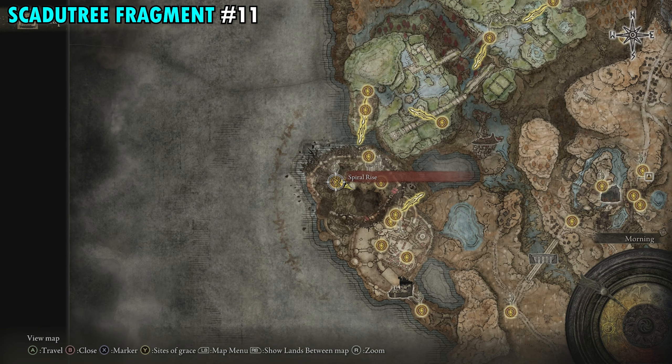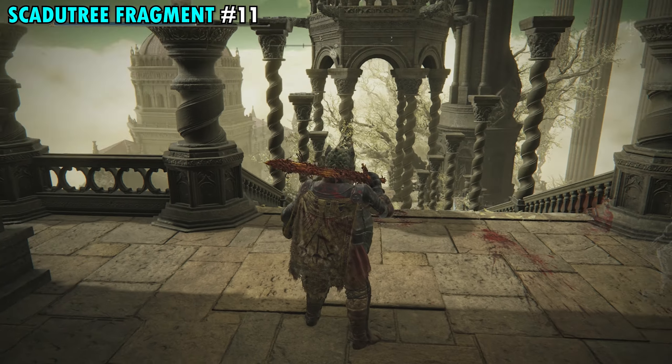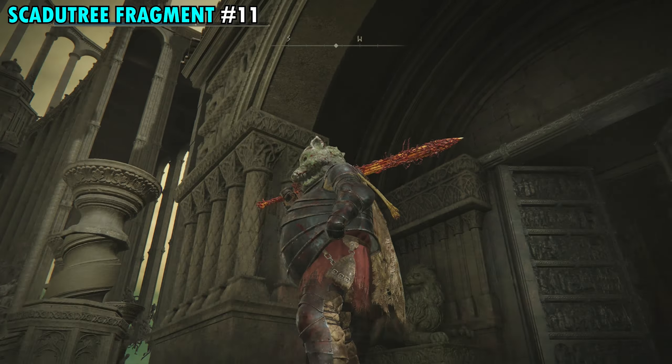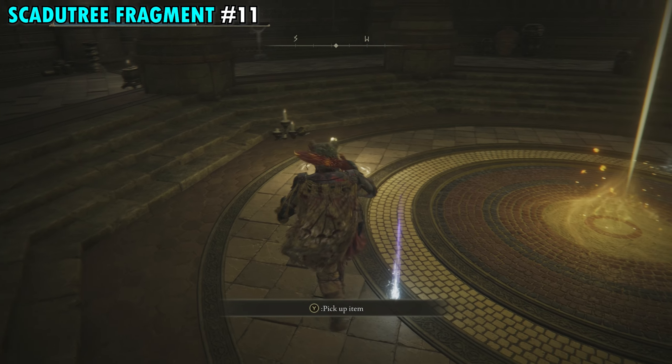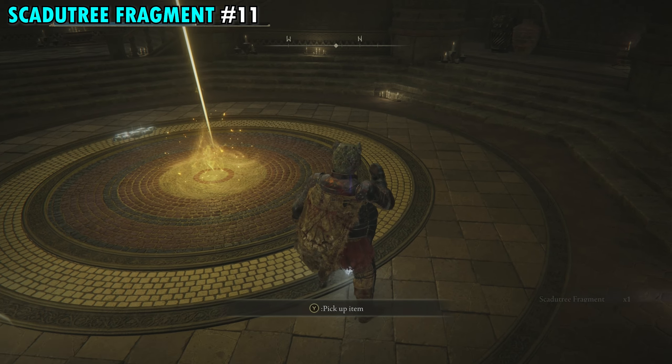Fragment 11 is at the Spiral Rise Site of Grace on the far western side of the map. This is closer to the end game so you may have to wait before grabbing this one. At the top of the giant staircase, through the double doors, you'll have another cross next to the Site of Grace. The item on the ground next to that cross is your next fragment.